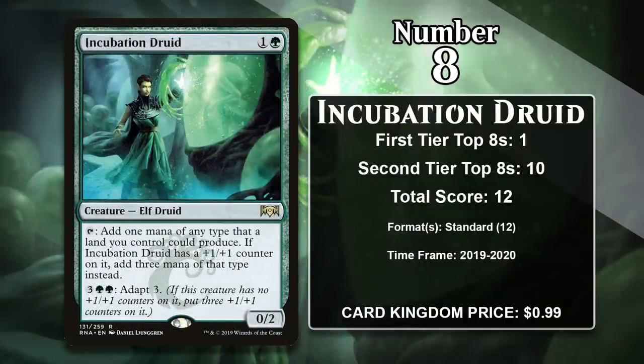At number 8 it is Incubation Druid. This 2-mana 0-2 can tap to add 1 mana of any color to your mana pool — that already makes for a pretty good card — but it also comes with Adapt. This means you can pay 3 generic and 2 green to give it 3 +1/+1 counters, so it doesn't stay a 0-2 forever. More importantly, it also gains the ability to tap for 3 mana of a single color once it has those counters. One nice thing about the Druid is that you can use its own mana to pay for the ability, so it's a little easier to get going than it might look. Incubation Druid gained all of its points in ramp decks while it was in Standard, and so far it hasn't been played in any other 60-card formats.